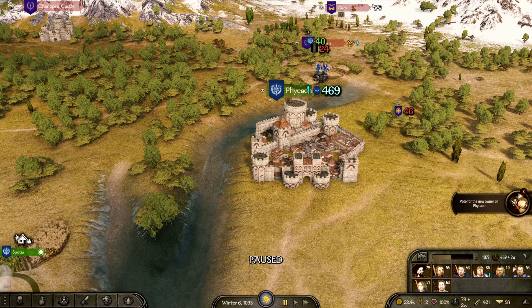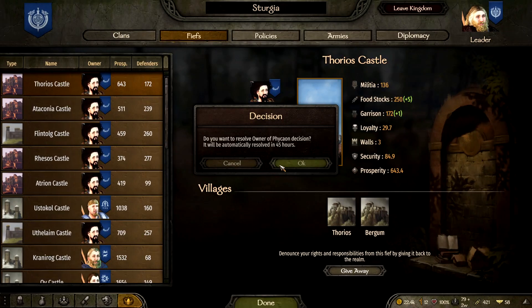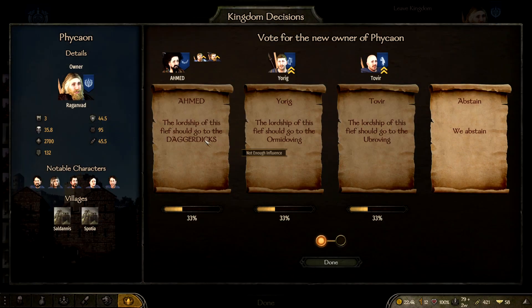If you're the guy that forms the army to take it and then you wait a little bit, you'll see it'll say 'vote for the new owner of the castle.' All you got to do is click on that vote, click okay, and people will be able to favor you. I'm just going to abstain and since I had the most favors, I'm going to get the castle.